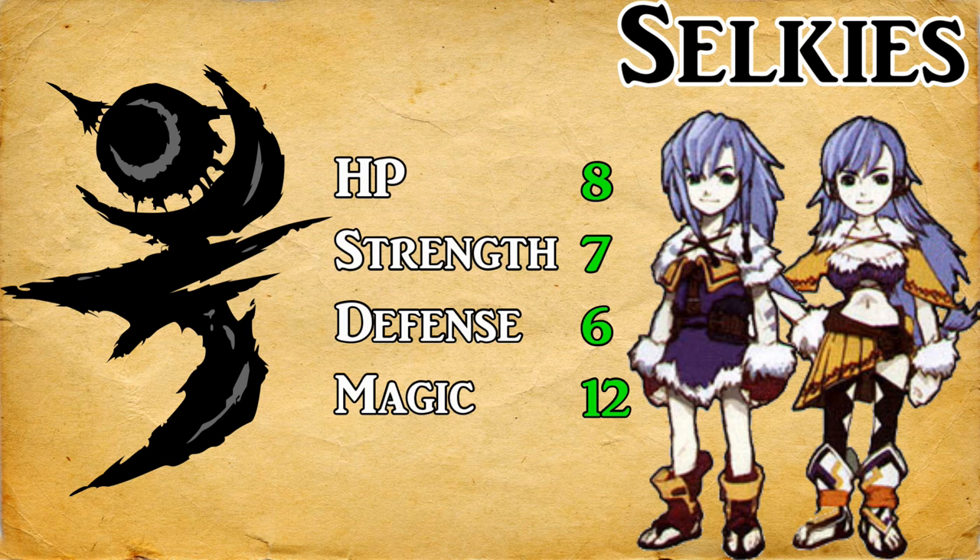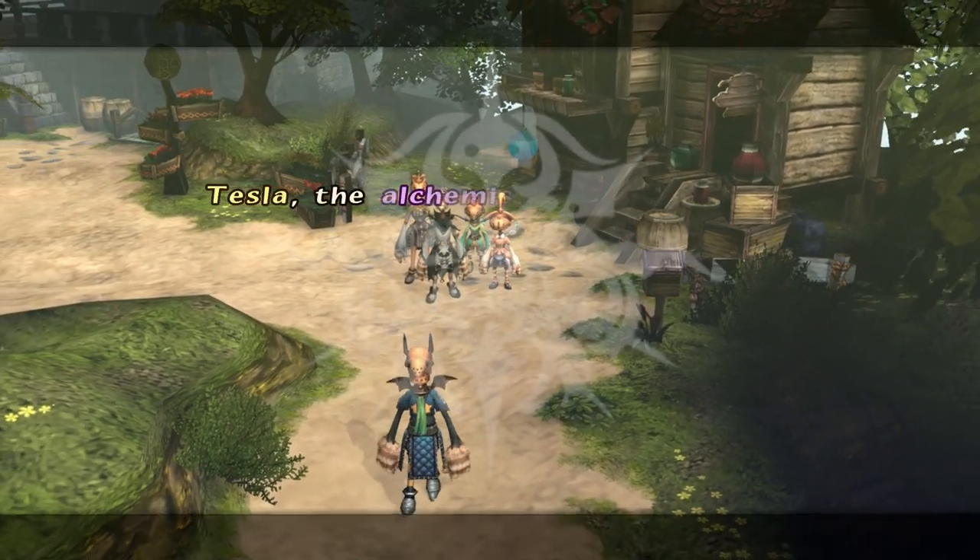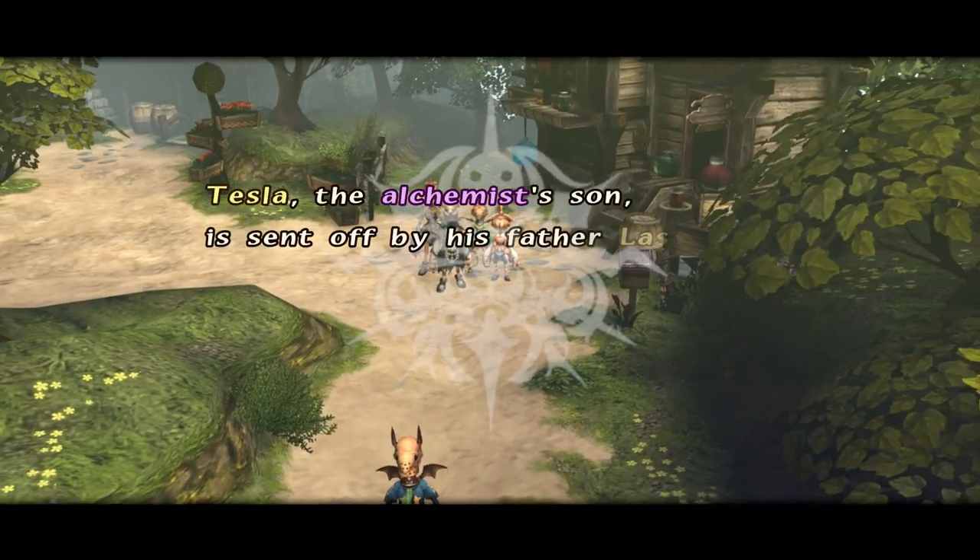To be exact, Selkies have one point higher attack, one point lower defense, and one point lower magic compared to Clavats. So the variety is there for up to four friends to nestle in and feel proud of their role in the great journey about to unfold.